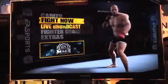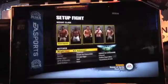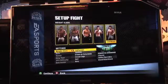Let's take a look at the main menu. Since this is the E3 build, all we've got is Fight Now and Live Broadcast. I'm going to show you some of the Fight Now features. We go in here and hop into the menu — you've got your heavyweights, your light heavy and middleweight, welterweight, and lightweight.